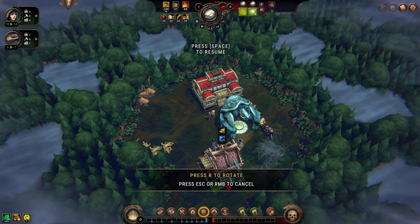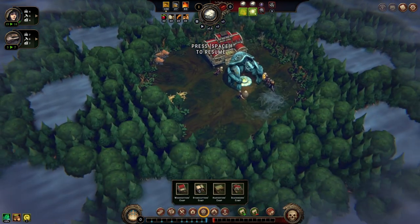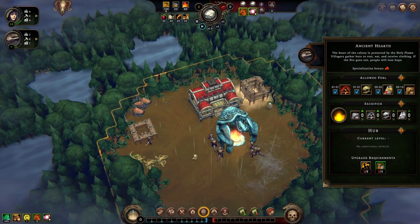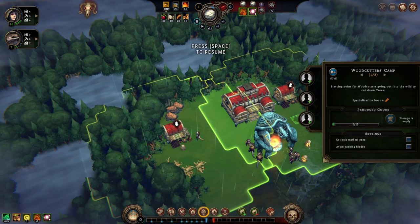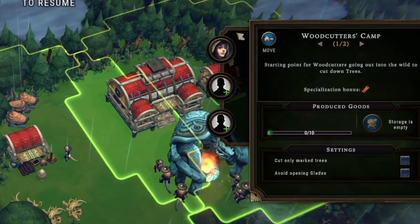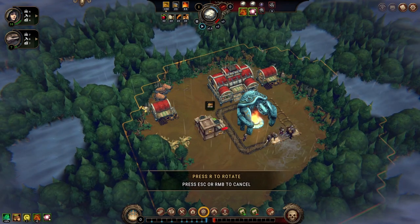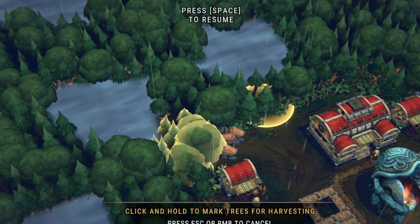We're going to have to build some stuff first. We're in the middle of a forest, so we're definitely going to want a couple of woodcutter camps. We have our ancient hearth — this is the thing that's kind of like keeping this city alive. We're able to sacrifice certain goods to get certain benefits here. Now that we have our lumber mills built, we're going to assign some people to them — we'll assign a couple of humans. We need to get some buildings set up as quickly as possible, so I'm just going to set up a couple of basic shelters and get our woodcutter camp cutting down some trees.